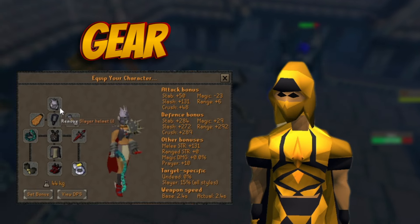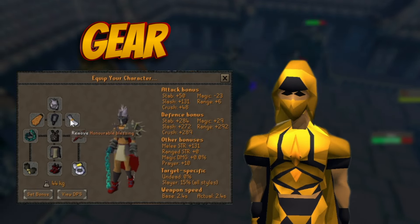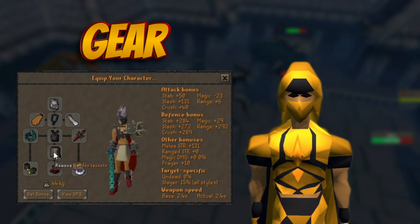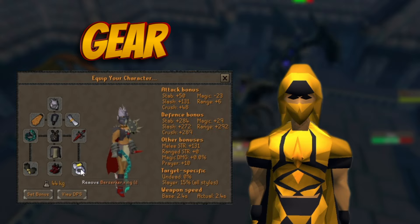As for my gear I brought my slayer helm, fire cape, amulet of fury, an abyssal whip, dragon defender, Bandos top and bottoms, barrows gloves, primordial boots — though dragon boots would work just fine — and a berserker's ring imbued.